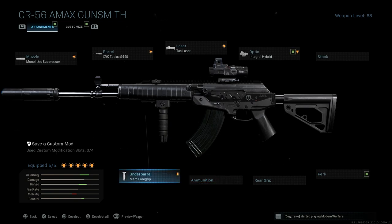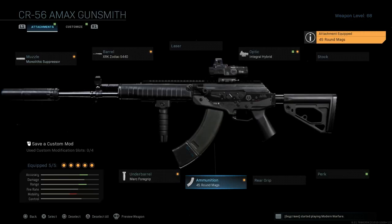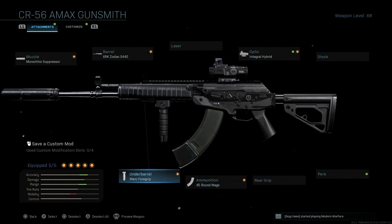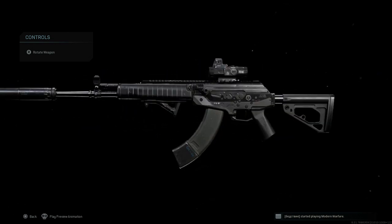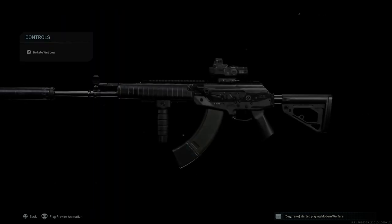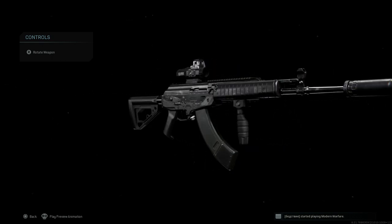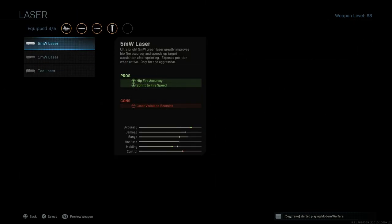For the trios and quads build, the only change I would make is to swap out the tack laser and put on the 45-round magazine, taking you from the base 30 rounds to 45. The cons are ADS speed and movement speed. If you're really concerned about ADS speed, you can also swap out the merc for the commando foregrip, which should mitigate mobility loss. I typically still run the merc foregrip since I'm engaging at medium range. That 45-round magazine is definitely a must if you're going anywhere above duos.